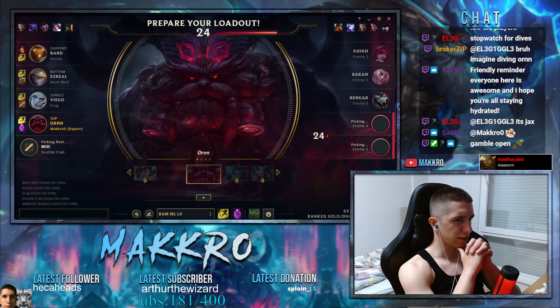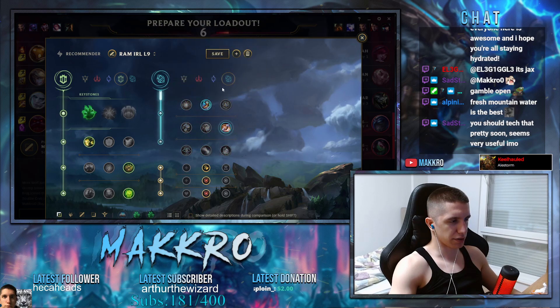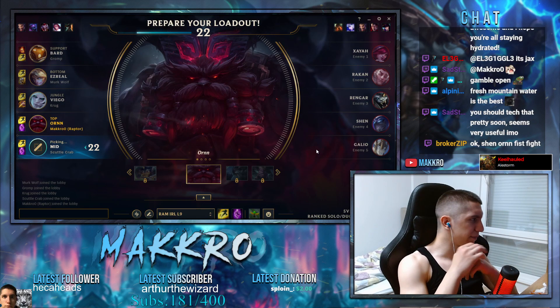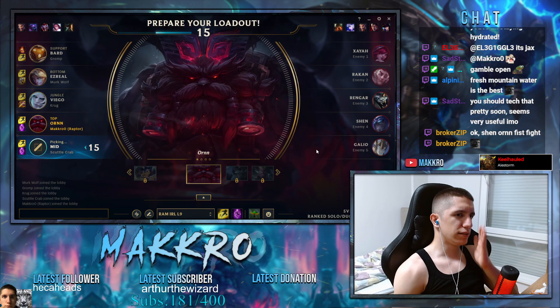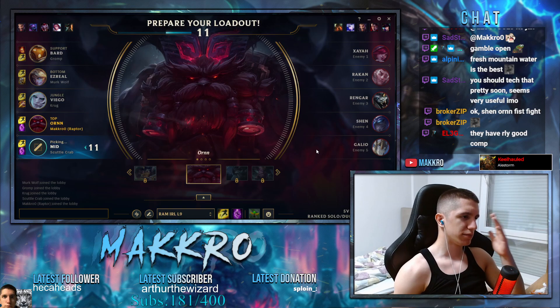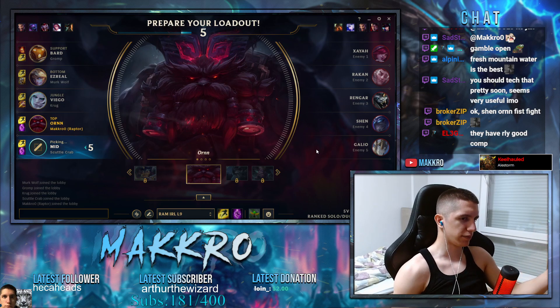Rengar, Zyra, Khan — they're basically full AD. I'm fighting Shen, so I can go Sunfire. I mean, I guess I can go Radiant or Yaksha here. Into Shen, you build based on what jungler they have — if they have an AP jungler you can go MR, if they have an AD jungler you just go Sunfire. So I'll just go Sunfire into Shen, then Yaksha.